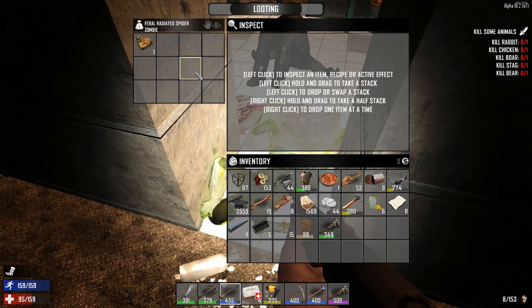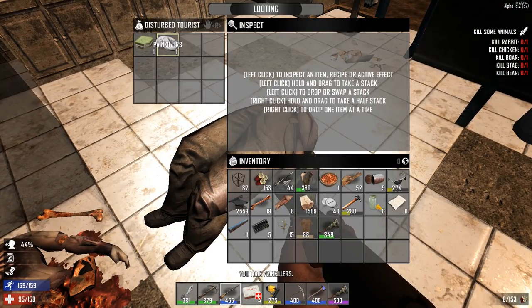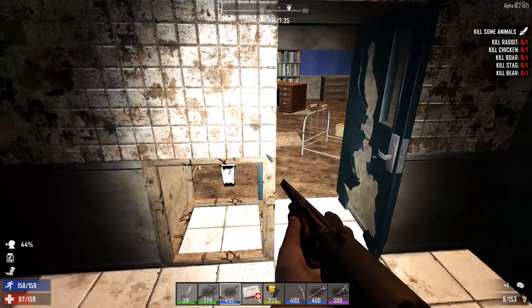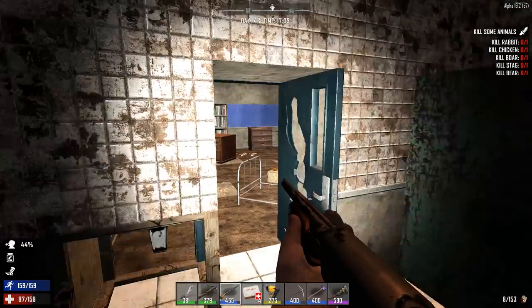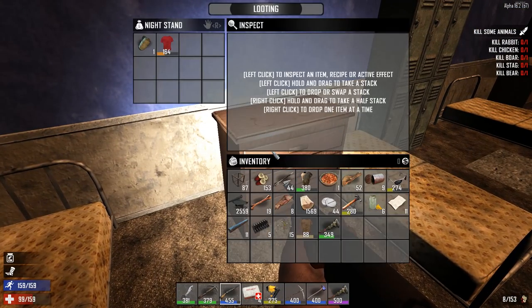I thought when I'd be playing this game I would be healing with bandages. But with the way the ferals and irradiated zombies are now, I think I'm going to start making first aid kits in bulk. I think that's going to be a project of mine in the next few days.